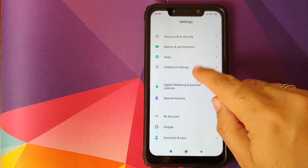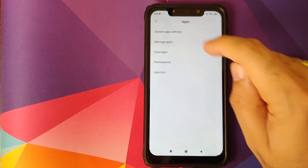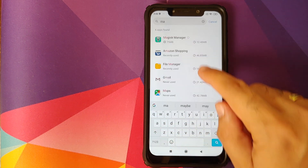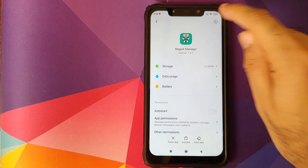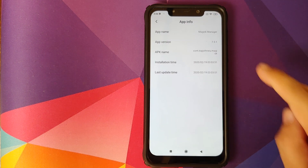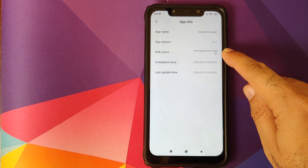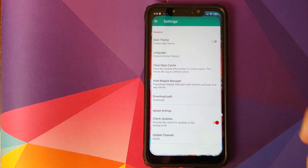Go into Settings, then Apps, then Manage Apps, and search for Magisk Manager. Click on the info button on the top right and you will see that the APK name is com.topjohnwoo.magisk.